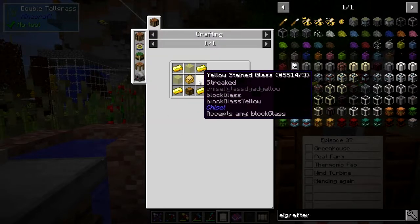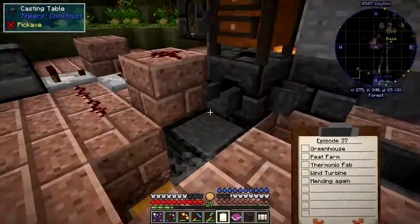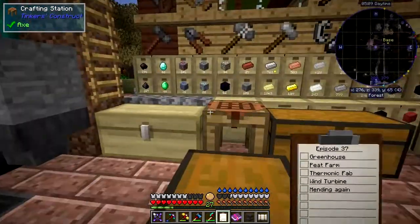So we need one chest, glass — doesn't matter what colour I don't think, it says yellow in there but doesn't matter — and gold. So let's make the thermionic fabricator first.